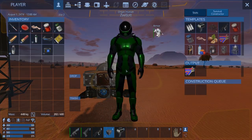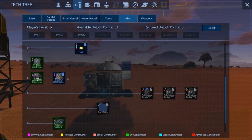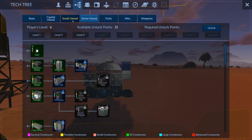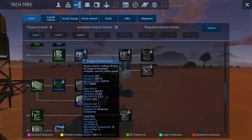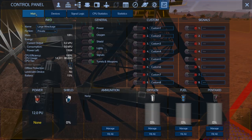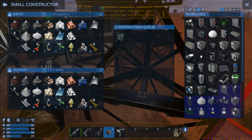We need a wifi on there, so let's unlock wifi and get that on there. We can do a ventilator — we're going to need that later on. I should grab that just in case I lose mine or do something stupid. We're going to need a bunch of weapons but I don't want to go crazy spending points right now. I know I'm going to need the large constructor and solar panels really quickly, but we'll do that when we come to it. Let's get the small cargo controller built.